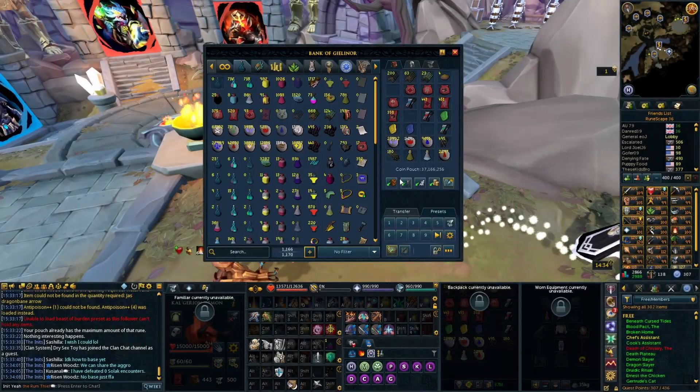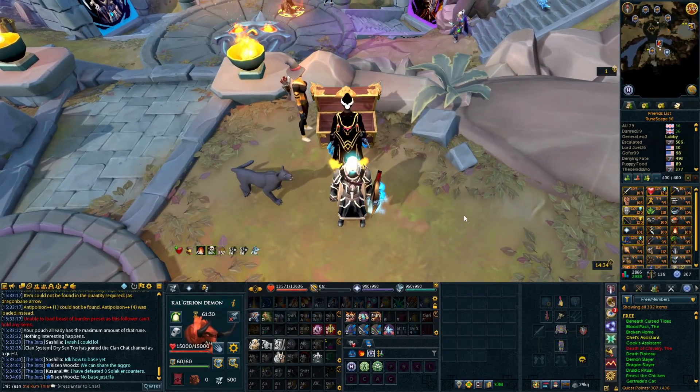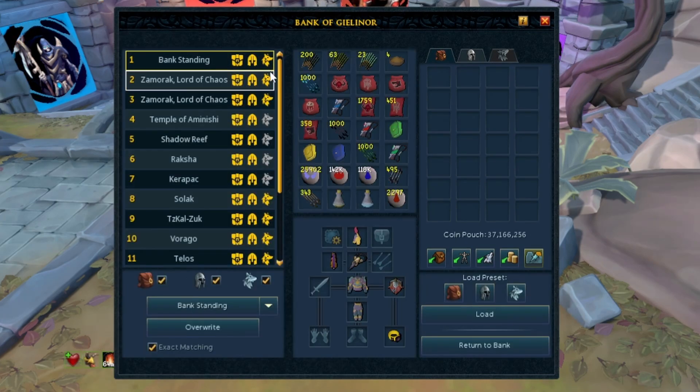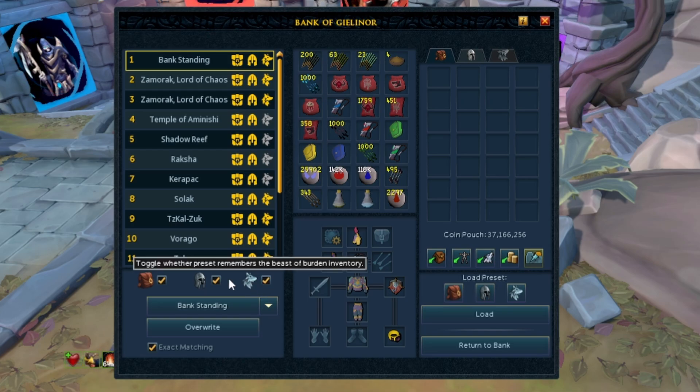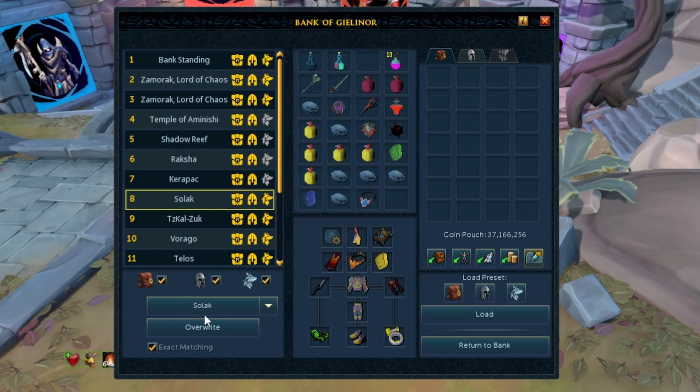So, boss PVM presets. Something that a lot of people don't do is even use a preset in the first place. If you're getting into PVM, use a preset — you come into your bank, on the bottom right you've got the preset settings, and in here you can set them up and rename them. You've also got the bag, the helmet, and the familiar icon. If you tick and untick these, that controls what loads. For example, if I untick the familiar it'll only load my backpack and worn equipment.